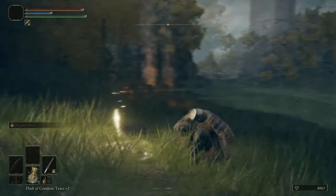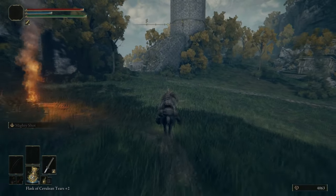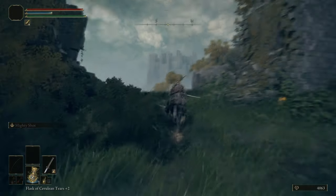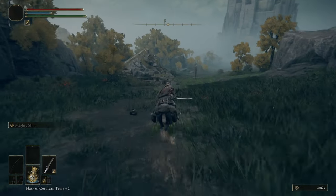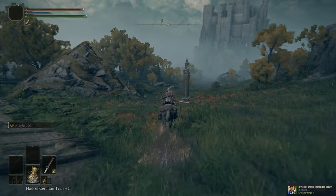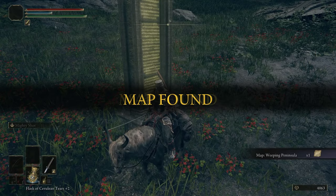We're putting Sacred Blade on our weapon because we are going to fight a Black Knight. But the problem is, we still don't have the really great method for killing those things. We don't get that until a bit later — please ignore the Steam Overlay, that's so annoying.